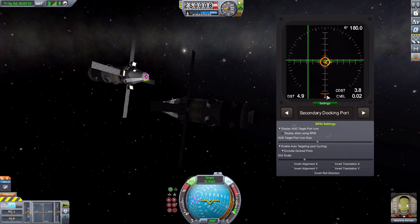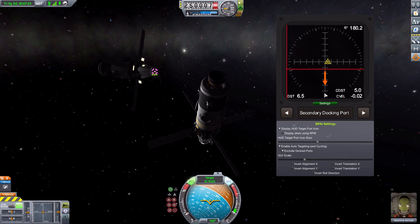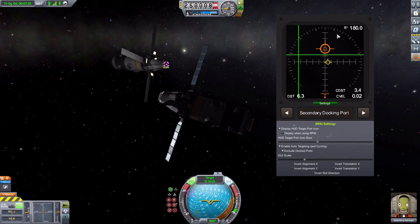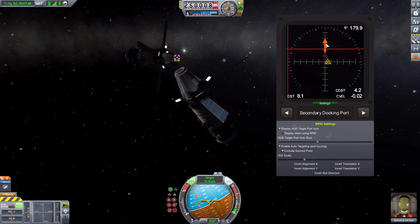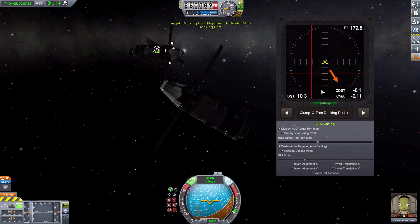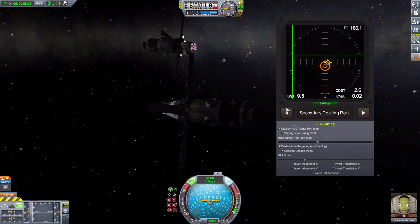This icon over here is something you want to keep in a specific location. If I switch to rotational mode and move around too far, the icon disappears and an arrow appears telling us we need to come back to a more proper orientation. Once we're within the gauge's operational range it comes back to center. If I switch to another docking port, the red indicator shows we're way off and facing the wrong direction, and it tells us which direction we need to go.